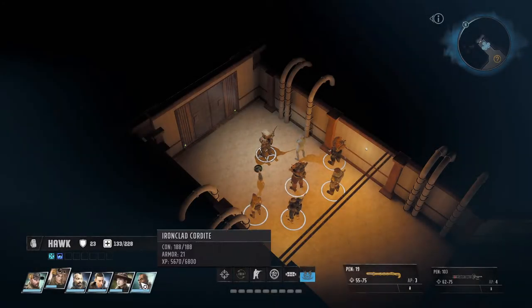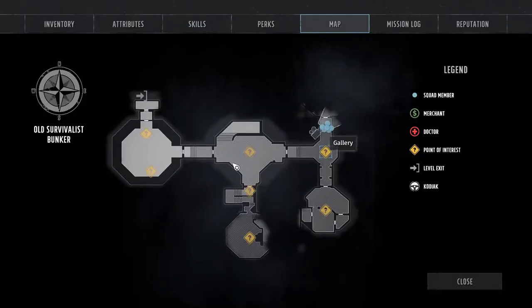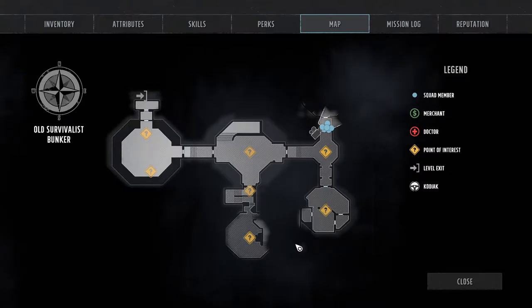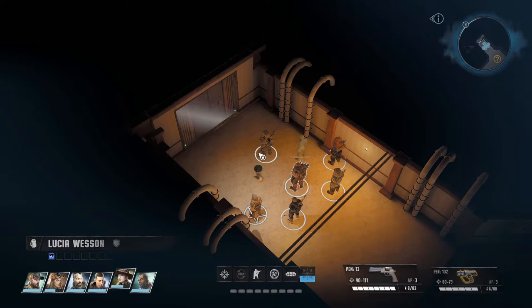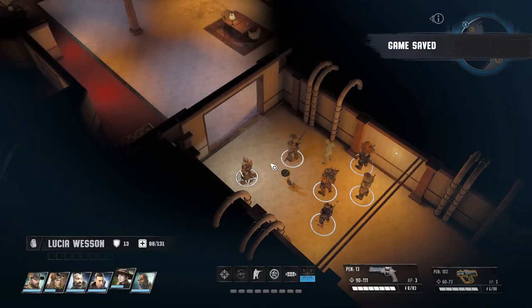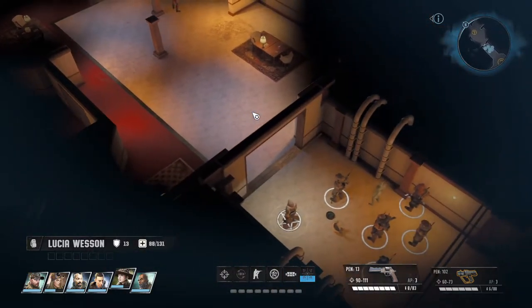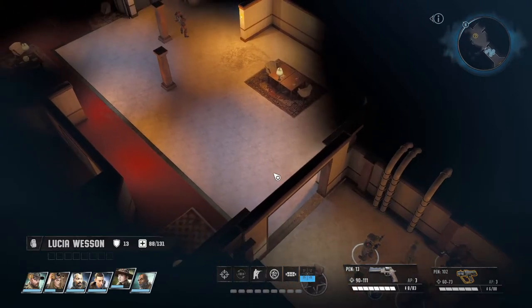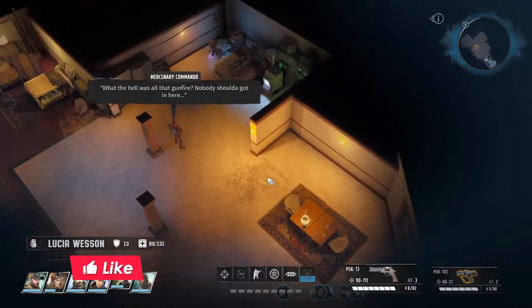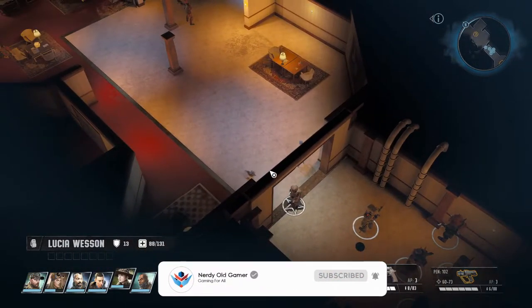Welcome back to Wasteland 3 folks. We rescued Ironclad Cordite in the last one and now we are checking out what I think is the last room down here. There are these frog things down here which I'm not sure we're gonna mess with because they seem nasty. Let's do a quick save and take a look in here.